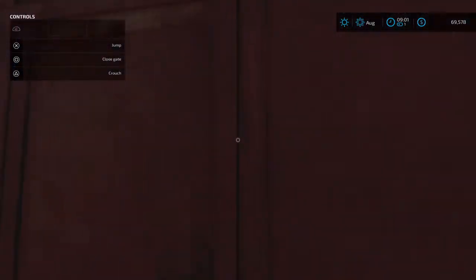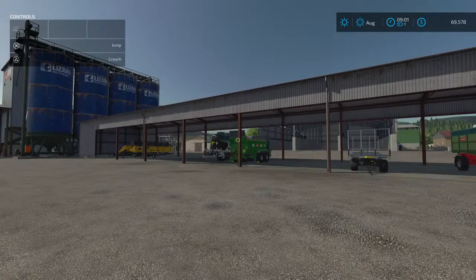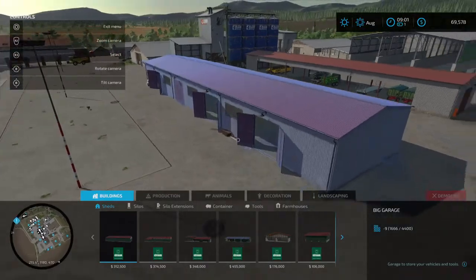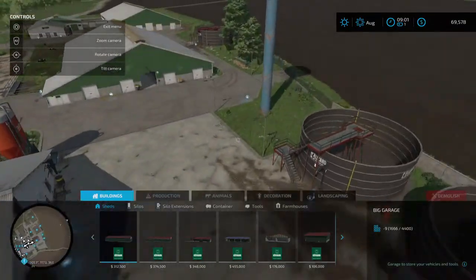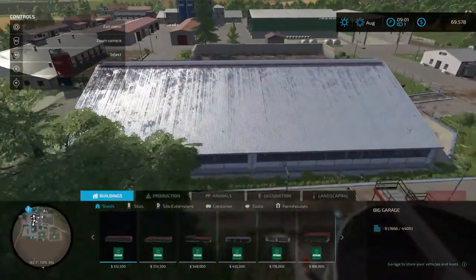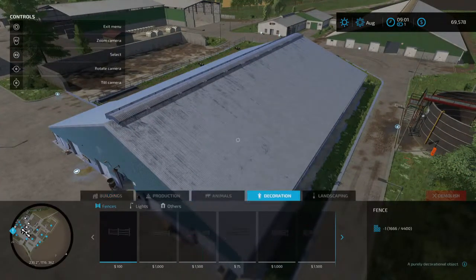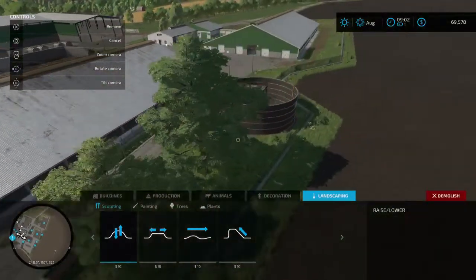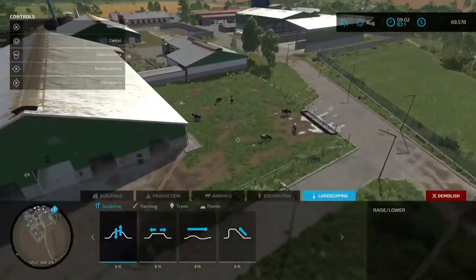Zetor - got a big old Zetor. Nice open shed - I really like this drive-through open shed right here. I love them all; I really love the animal barns so far. Here's kind of another glimpse of how big this farmyard is - it's huge. You can sell everything on this big yard and then build your own, but I kind of really like the design of this one.